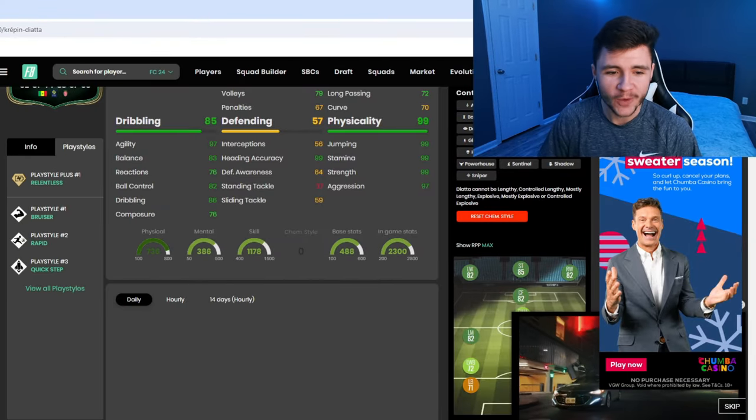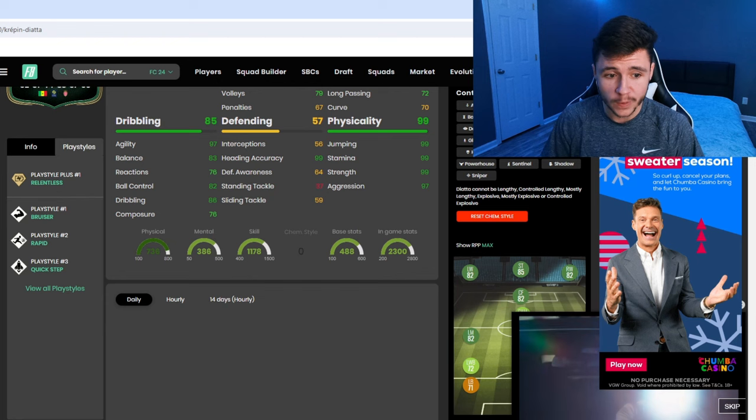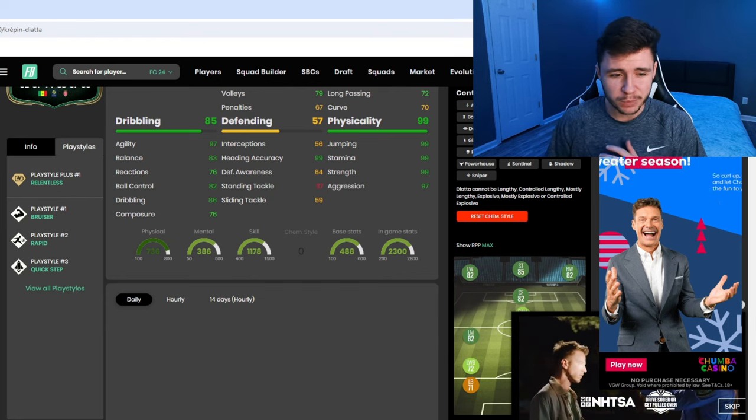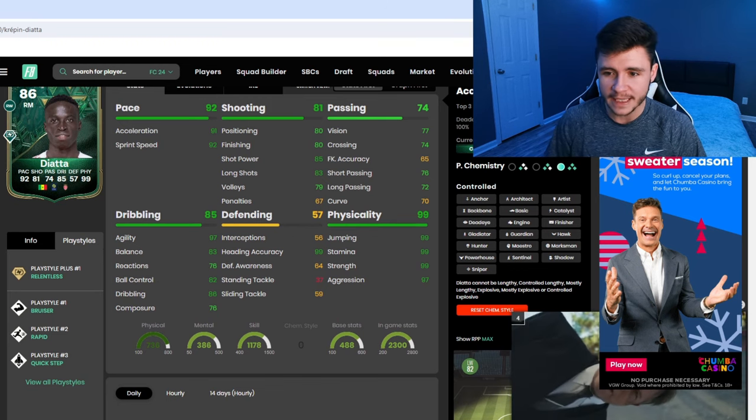If we jump on over to FootBend, we can see that Diata has four different play styles: relentless, plus bruiser, rapid, and quick step. So not a lot of play styles to offer for the card, which is a bit of a letdown. He can only have the controlled acceleration type.